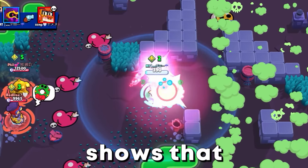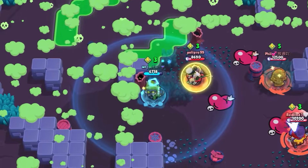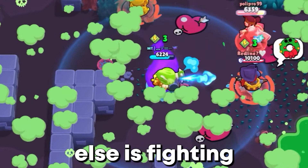This clip also clearly shows that you are good against teamers. You can kill them all one by one, just like shown here. What's smart to do is use your super a lot in the endgame. That way you can't get killed quickly while everyone else is fighting.